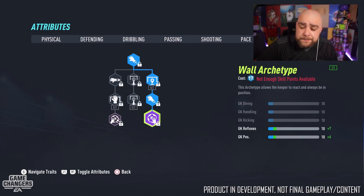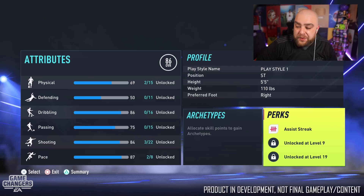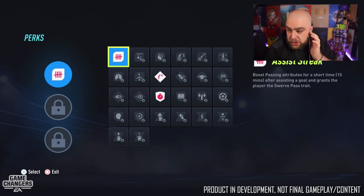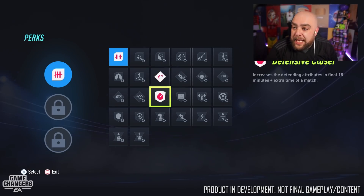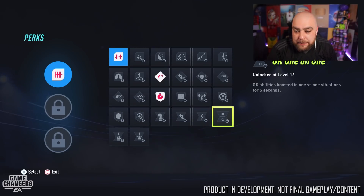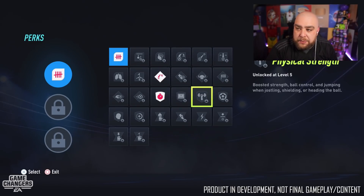The Perks system is pretty handy. You unlock perk slots as you level up — one at base level, another at a higher level, and another at level 19. For example, the Assist Streak perk boosts passing attributes for a short time after assisting a goal and grants the Swerve Pass trait. Distance Shooter increases accuracy for long-range shots and grants Finesse Shot and five-star weak foot. Defensive perks increase defending attributes in the final 15 minutes and extra time. There's much more to unlock depending on your position and playstyle.